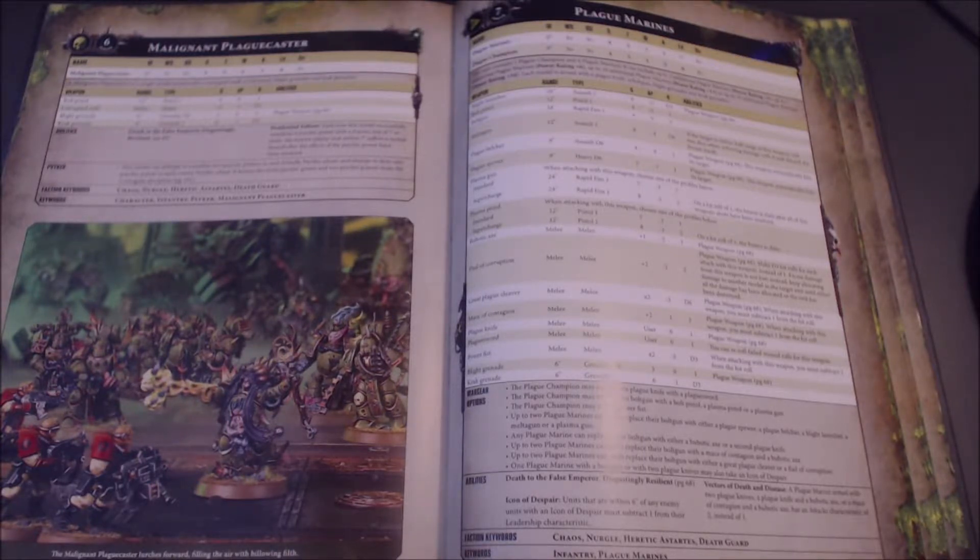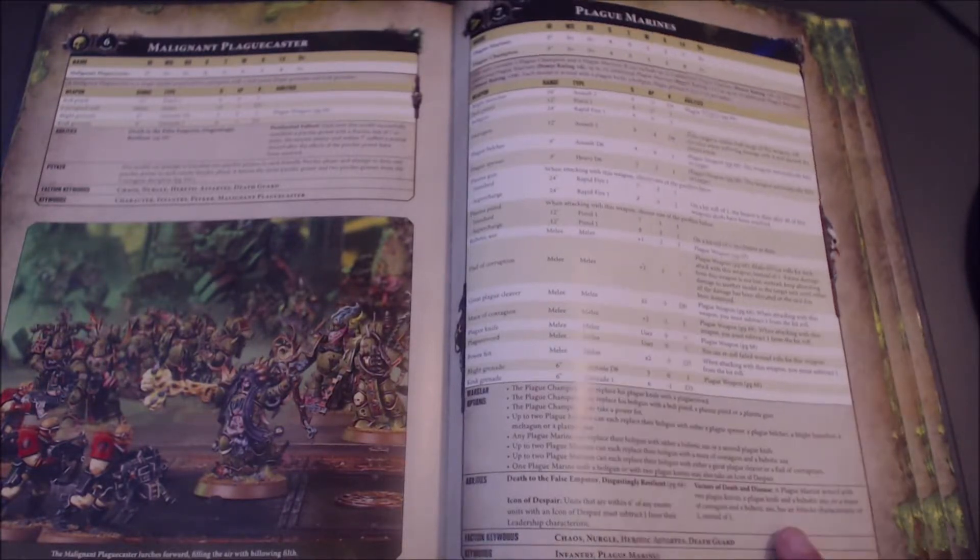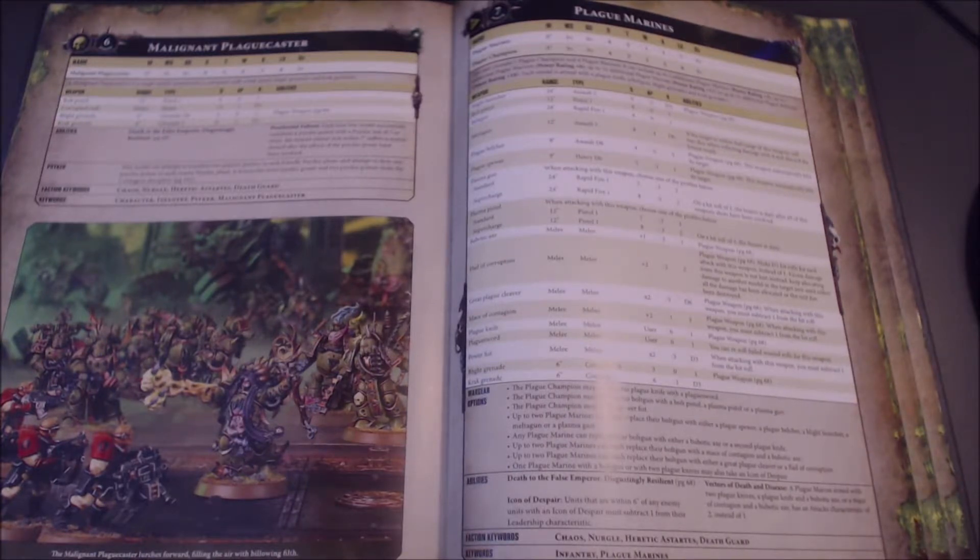They also have the ability to take the Icon of Despair, which is minus one to enemy leadership — not a real big thing to go after with the Death Guard. The Icon Bearer has his own special model; you could more than likely convert him into a Nurgle Chaos Lord. For the overwhelming majority of the time you're not going to take the Icon of Despair. And the Vector of Death and Disease ability down here gets overlooked a lot.